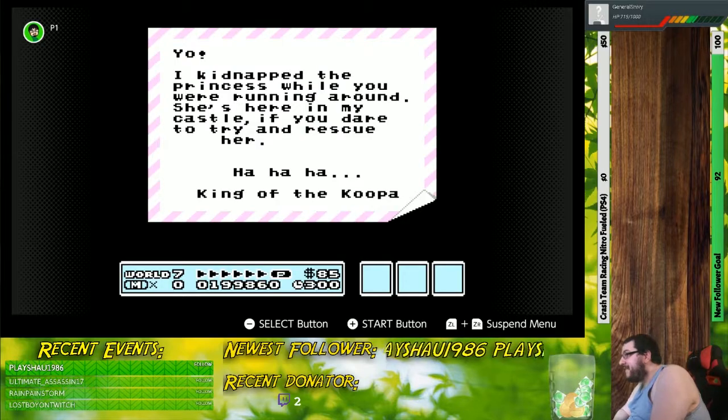'I kidnapped the princess while you were running around. She's here in my castle, if you dare to try and rescue her. Ha ha ha. King of the Koopa.' It appears that Bowser has kidnapped Peach yet again. Why is that not surprising? Fun fact: in the original NES release of this game, the screen that flashed red just a moment ago was slowed down significantly because it flashed far too quickly in the original. And funny enough, there was also a grammar mistake in certain versions of this game where instead of King of the Koopa sending this letter, it would instead have been sent by a regular Koopa Troopa.